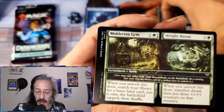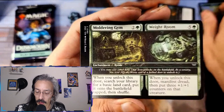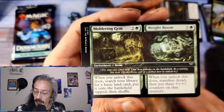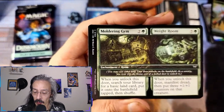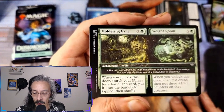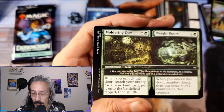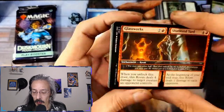You tap it — search your library for a basic land, put it on the battlefield tapped. And when you unlock this door, manifest dread — top two cards, put it face down as a two-two monster, flip it up at any time for its mana cost. If it's a monster, put three one-one counters on it. And when you flip it face up for its mana cost, those three counters stay on it — so if it's like a five-five, it becomes a seven-seven. And of course those counters stay when it flips face up, right? Just curious — I would imagine so.